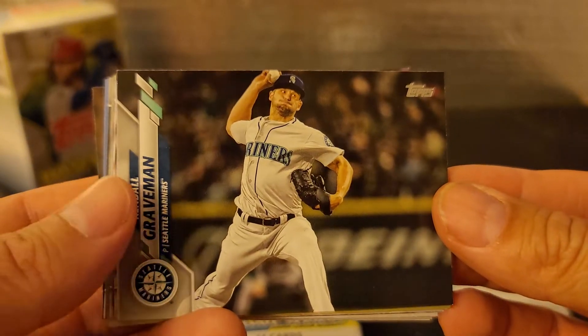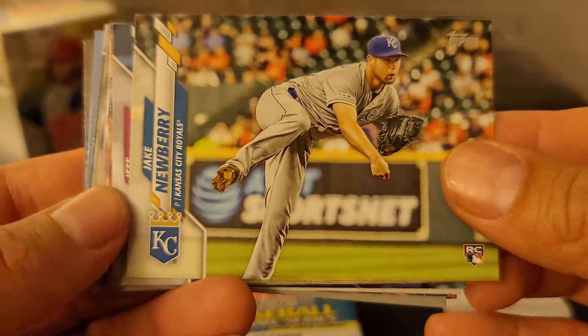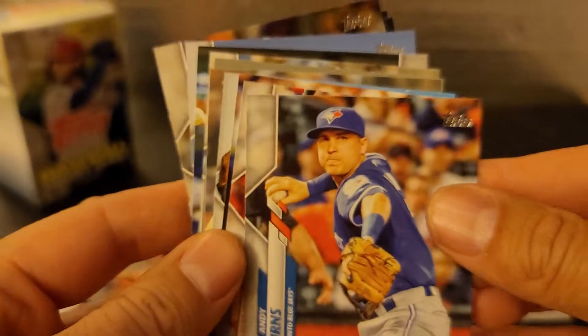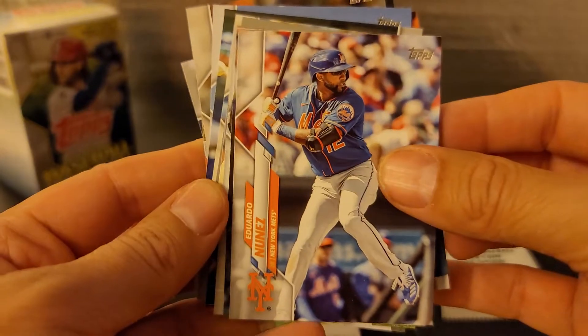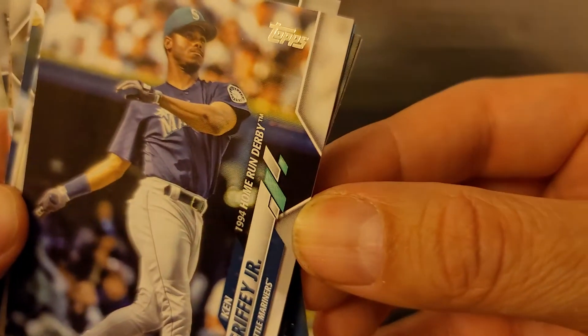This is Kendall Graveman. Chris Bryant. Jake Newberry, rookie. Jeff Hoffman. Andy Burns, rookie. Eduardo Nunez. Ken Griffey Jr. — it's a '94 home run derby card, as seen there.